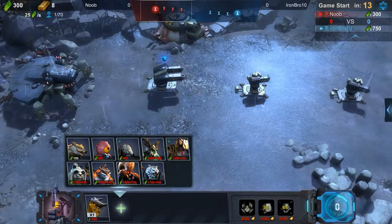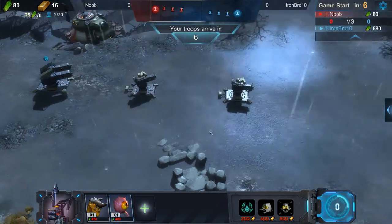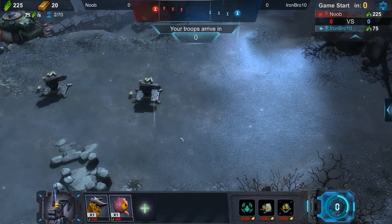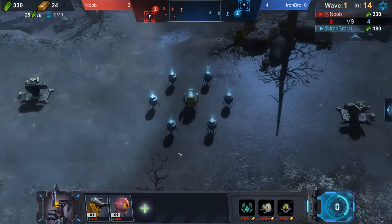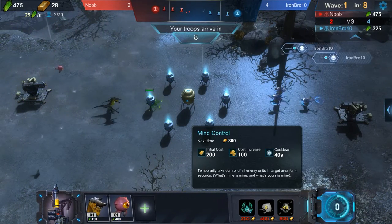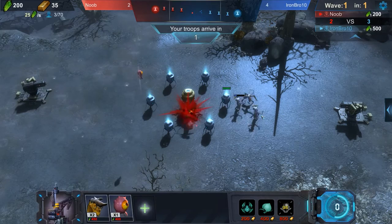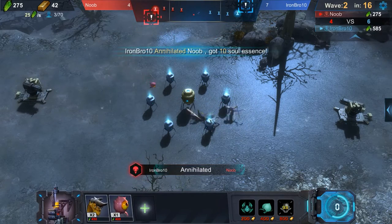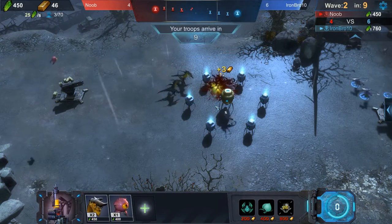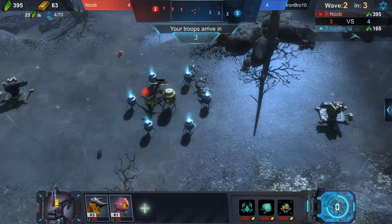Let me start off by building a detector. I just played a game where I didn't have a detector and they stacked up commandos, but I still won because I had monkey morph and mind control. I think he's gonna do the same — monkey morph and mind control — but hopefully I can mind control and monkey morph them back to my side.